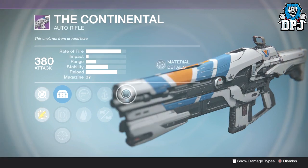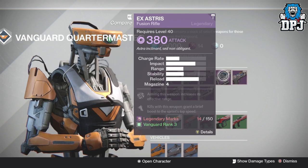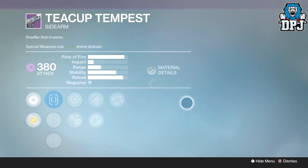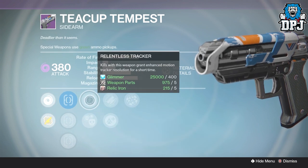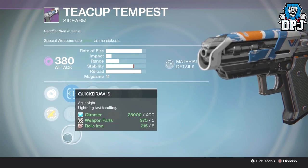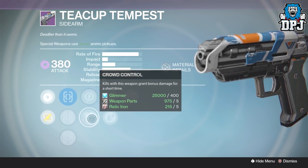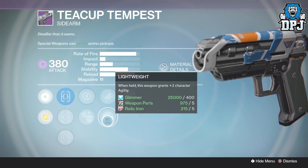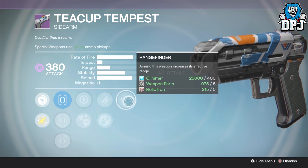Another weapon this week is the Teacup Tempest sidearm. If you want a sidearm, on it we've got Rangefinder, Fitted Stock or Lightweight with Relentless Tracker or Crowd Control, with TrueSight, Fast Draw, or Quick Draw. I'd go with Crowd Control, Fitted Stock, and Rangefinder because we all love that range. Not a bad roll at all.